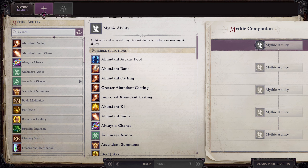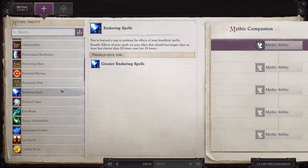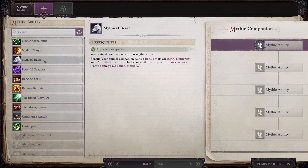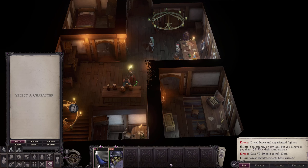For our mythic ability we are going to take Mythical Beast — your animal companion gains a bonus to its Strength, Dexterity, and Constitution equal to half your mythic rank plus one, and its attacks now ignore damage reduction except for epic DR. So now our horse is stout.